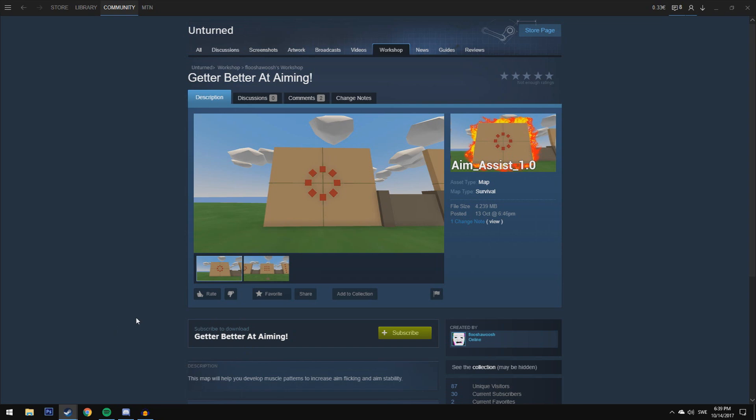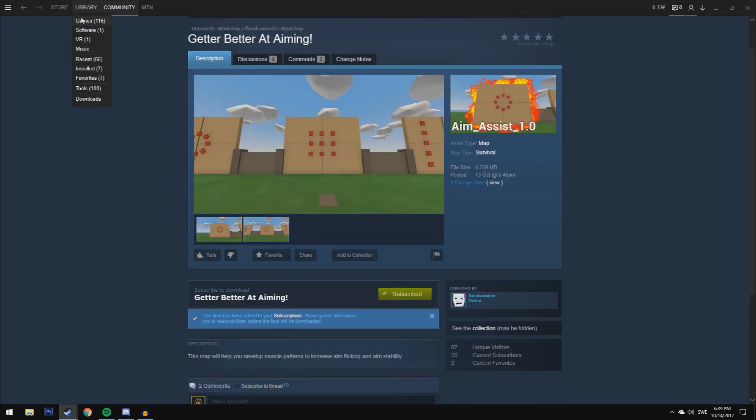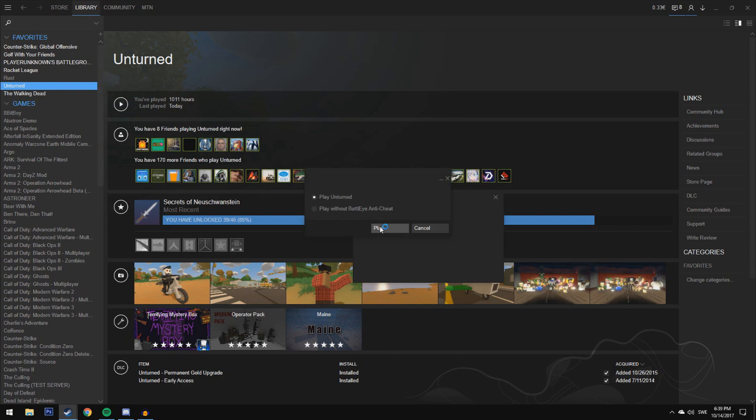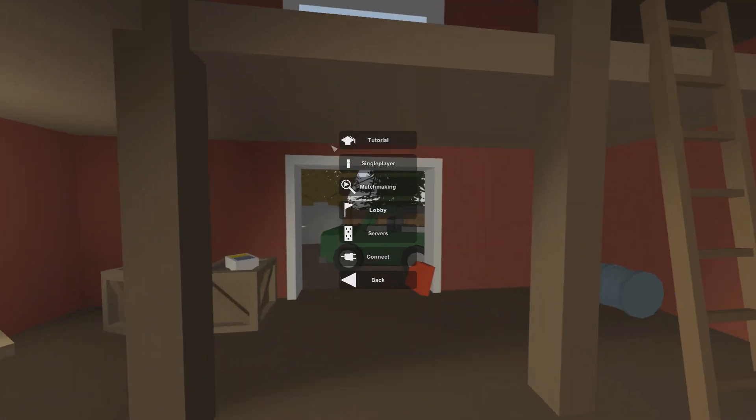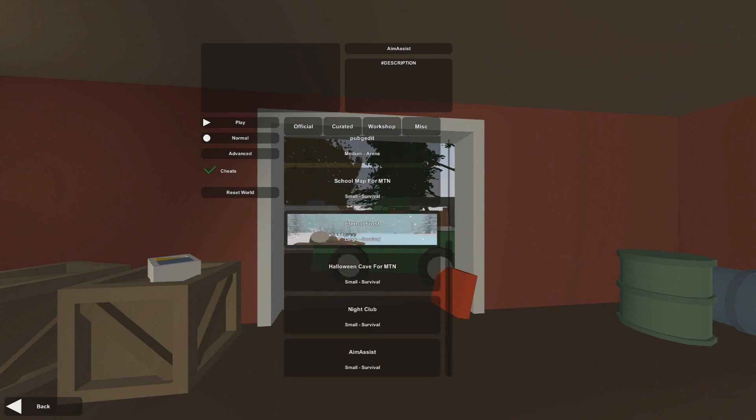Basically, the first thing you want to do if you want to download the same map — click the link in the description, log in on steamcommunity.com, and press subscribe. When you have done that, you just go to your library, press on Unturned and launch it.